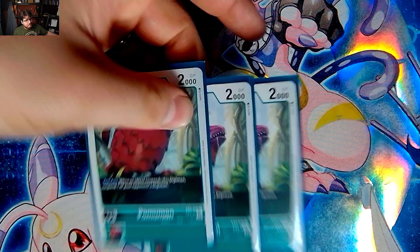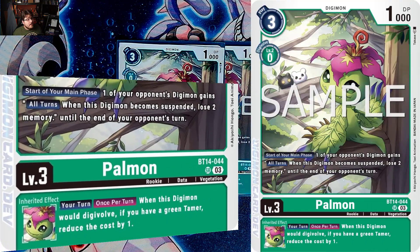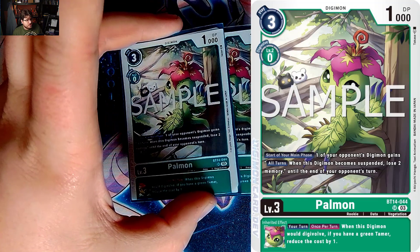We do have two of the new BT14 Palmon. Start of your turn, if you have one of your opponent's Digimon gaining this effect — all turns when this Digimon becomes suspended, lose two memory until the end of opponent's next turn. So basically when they swing or you force them suspended, they're going to be losing memory, which is very important. And when this Digimon would digivolve, if you have a green tamer, reduce the cost by one. Palmon's in here just because she's a good super rare.